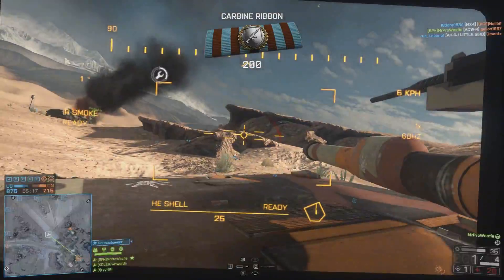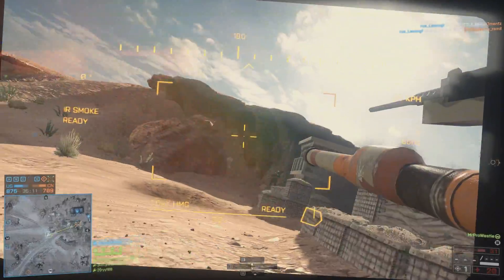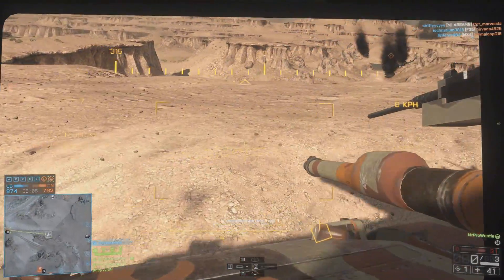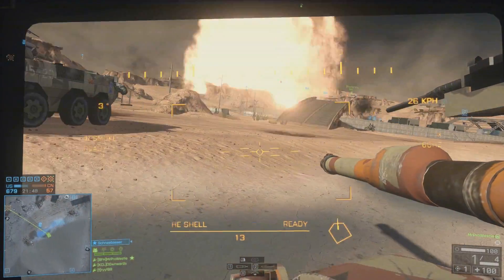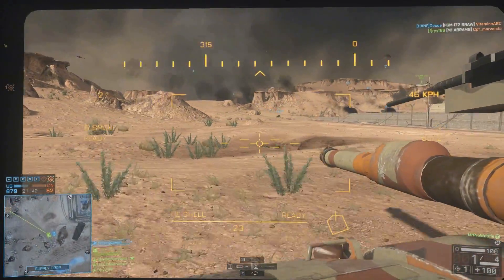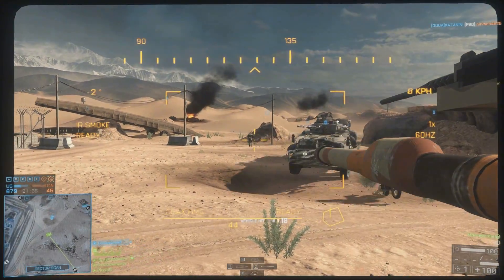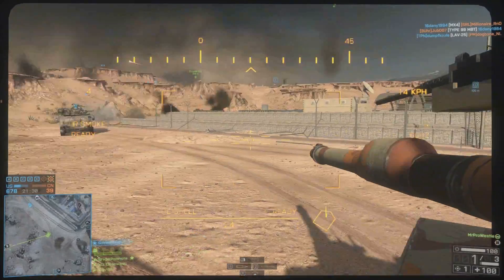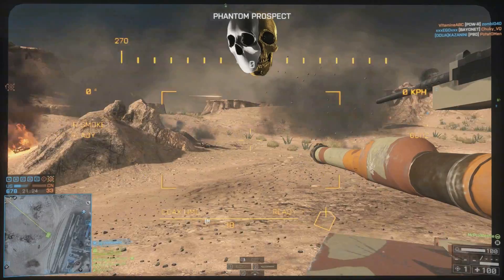Sticking to medium-to-longer range tank battles against ground vehicles is probably the best approach. If a helicopter flies by, you might get a lucky shot — it gets easier and easier to hit helicopter and jet shots once you do them regularly. Always use the main cannon when you can because it deals the most damage. If you're in the gunner position, watch 360 degrees at all times for sneaky engineers coming up behind you — RPGs to the rear of the tank deal more damage, so you've always got to watch out for them.